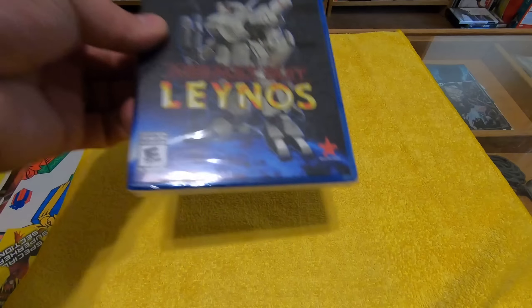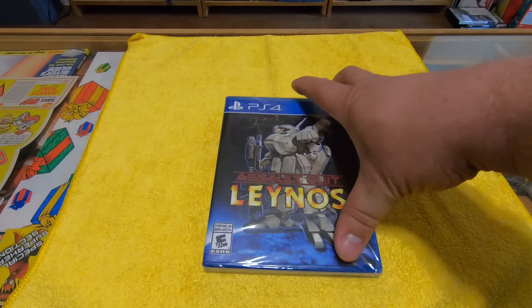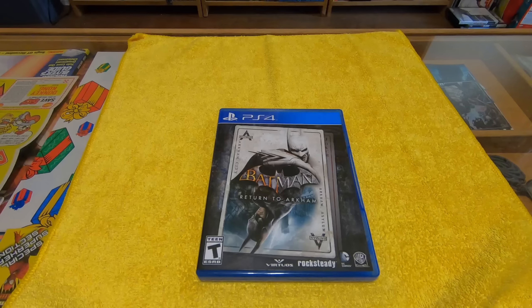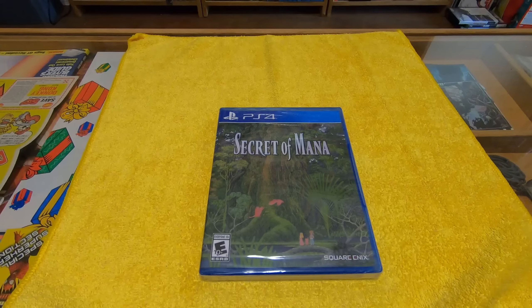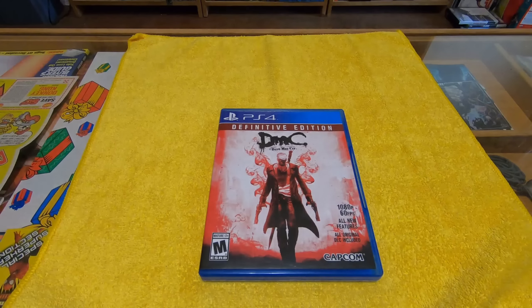Some VR stuff — this is the PlayStation VR demo disc that you get when you buy the VR unit. And here is Batman Arkham VR — this is where you get to play as Batman. You look down and you can see your waist belt and all your tools and stuff on it. Resident Evil: Biohazard — Resident Evil 7 basically. Very cool in VR.